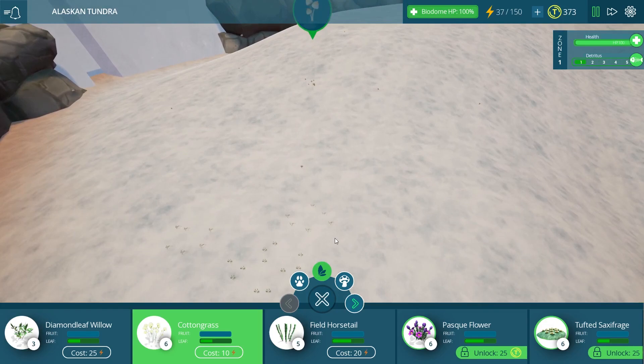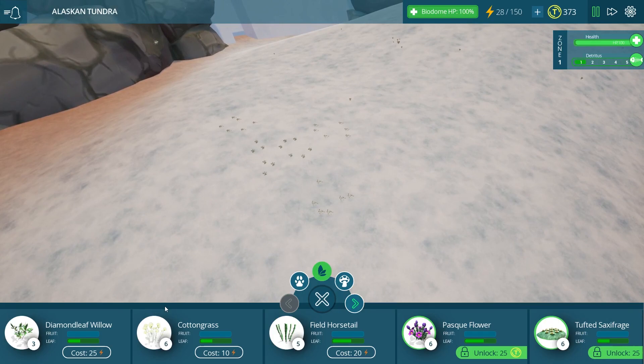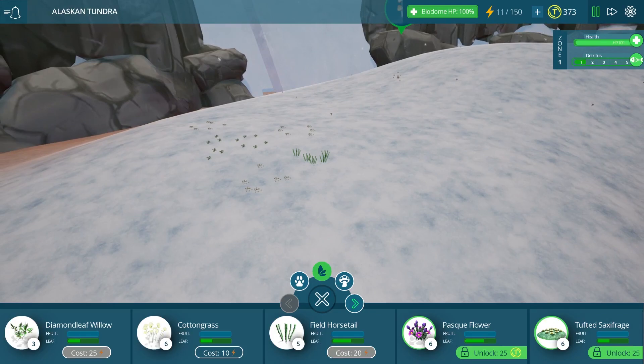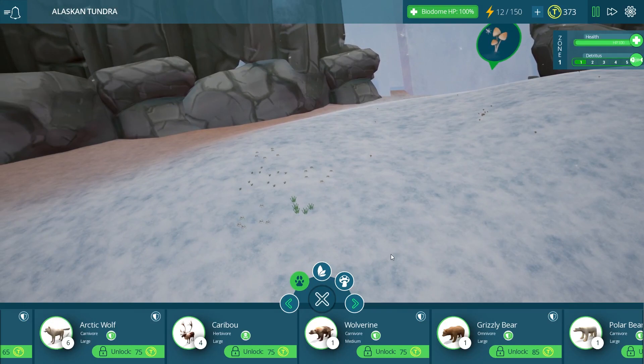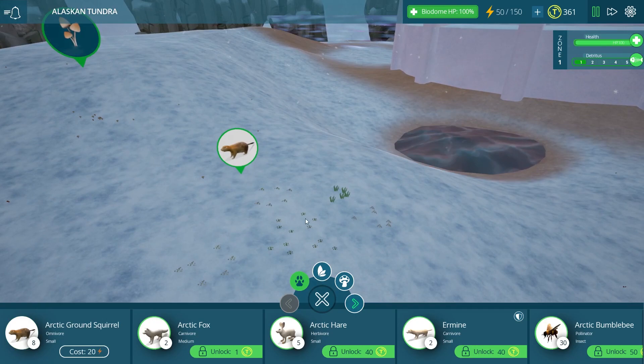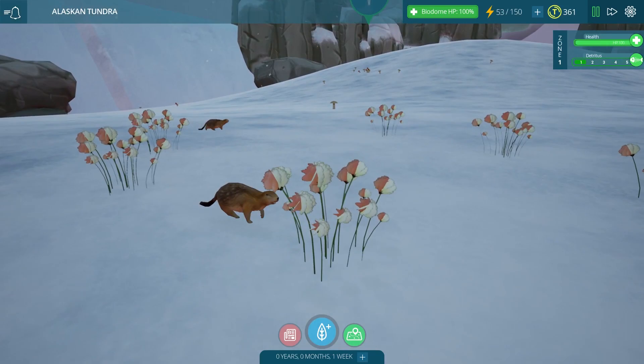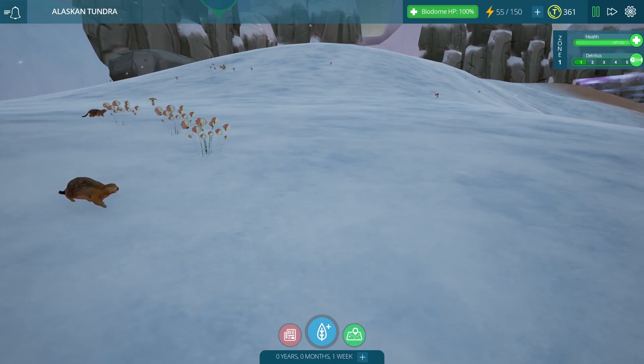Let's place a little bit more of this cotton grass around here, right in the same area so that our little ground squirrels are going to be able to reach it. It's meant to be pretty sparse in the tundra, but we do want to make sure our arctic ground squirrels are going to be fed. Let's go ahead and place them right in the middle of this. It has been so long since we played Taito Ecology — I forgot how adorable these little models are. He almost reminds me of the prairie dog from the grasslands.